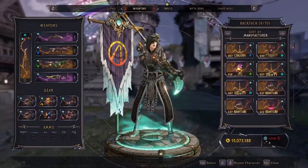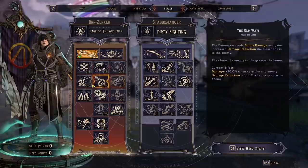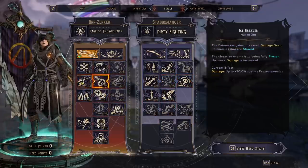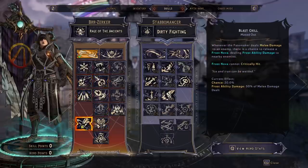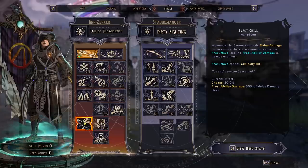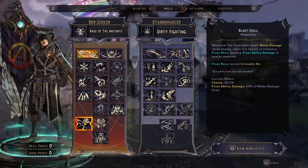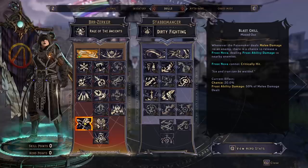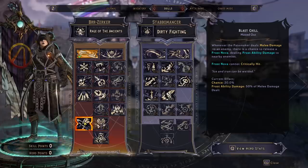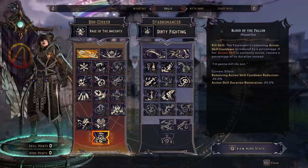For the skill tree, it is very straightforward — we're taking everything that boosts melee damage and debuffs the enemy for bonus damage. We're getting bonus damage for being close to the enemy and applying cryo. The big one is Blast Chill, which is doing way more than it should. When applied to your melee hits or action skill hits through Ghost Blade, From the Shadows, or Dreadwind, you have a 20% chance to hit for massive damage. The harder your melee hits, the harder Blast Chill scales.